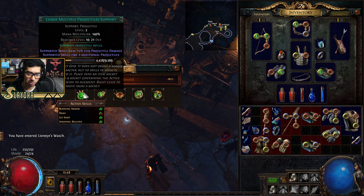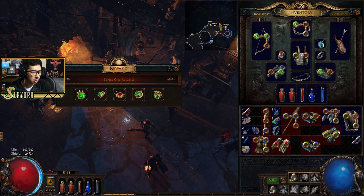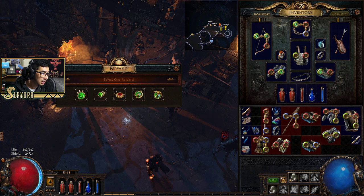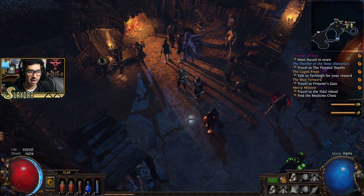So we'll have Lesser Multiple Projectiles, Added Cold Damage, Melee Splash, Void Manipulation, and then Arrow Nova Support over here. Arrow Nova is indeed a new support gem. I kind of want Lesser Multiple Projectiles, but because this is new and I'm here for the content, we're definitely going to get Arrow Nova.